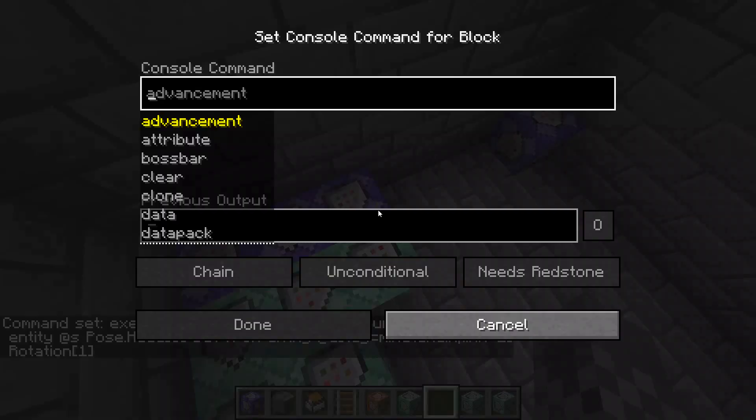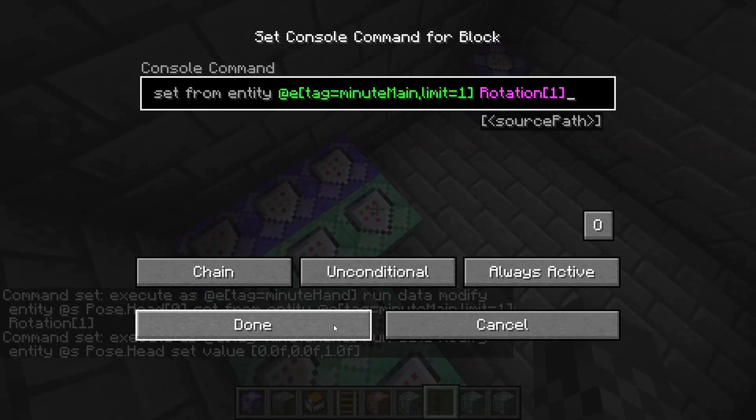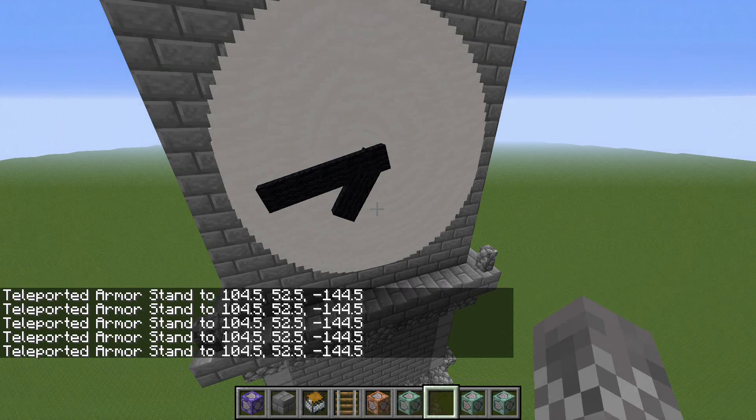So what I do is just every single tick, I manually set the data to some random value, just so that it has some data there always, so that it can actually change it to something useful. I have set it up for the hour hand as well — hopefully — yep, there we go. Now both are working perfectly.